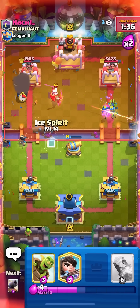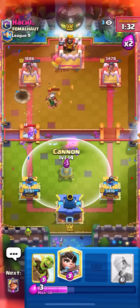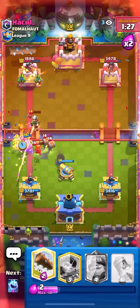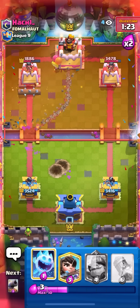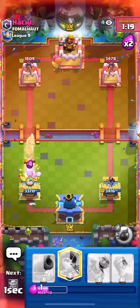He's gonna valkyrie — he goes for march, that's a bad marcher. Going for log, ice spirit — that's gonna die. Going for cannon in the middle for the valkyrie, going for barrel, going for goblins to pull back the valkyrie, then log on the magic archer. I'm up just so much damage.